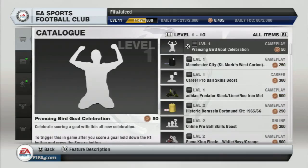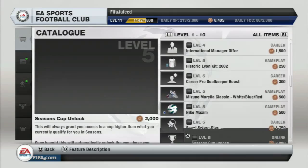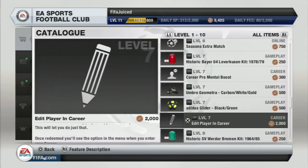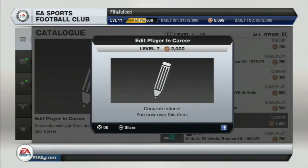You need to go to level 1 to 10, then go down to the pen — it looks like a little pen. There we go, that little pen there which says edit player in career mode. Just click that and confirm purchase. It costs 2000 coins.